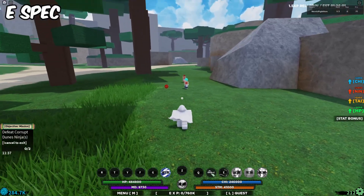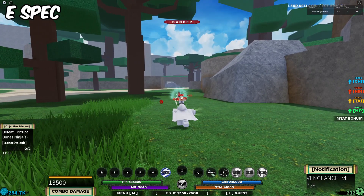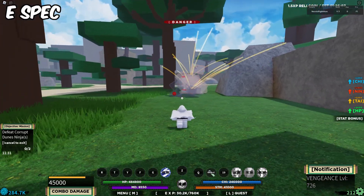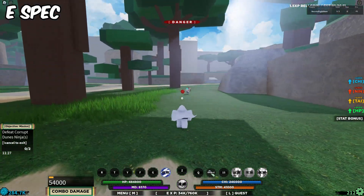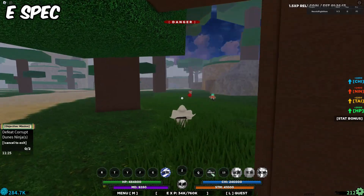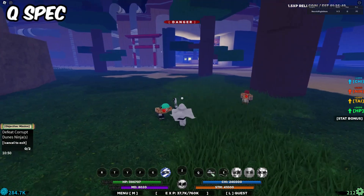Now that we're done with that, it is time for the E-spec — or the weapon spec. It basically throws a bunch of electrified kunai that explode at the end. It's actually not a bad ability, and it also has around a 15 or 16 second recharge, which is very nice.